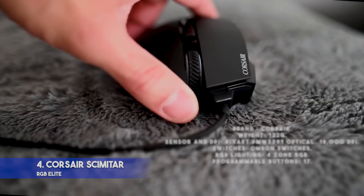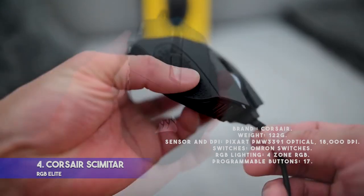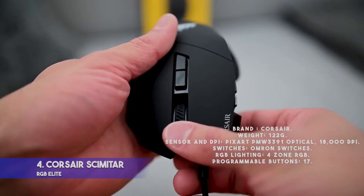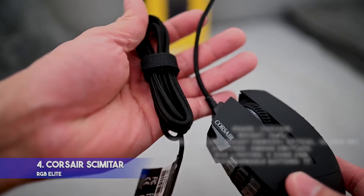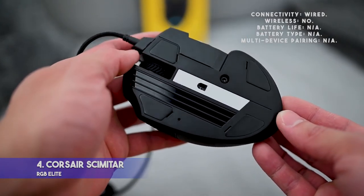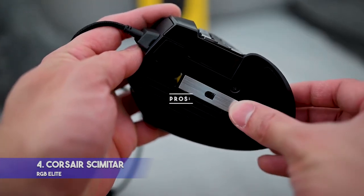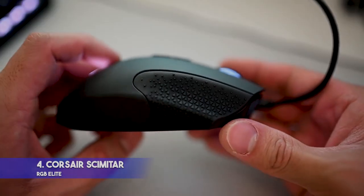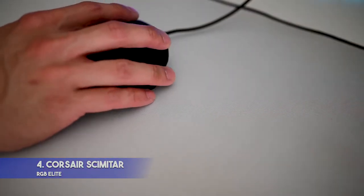Specifications — Brand: Corsair. Weight: 122 grams. Sensor and DPI: PixArt PMW3391 Optical, 18,000 DPI. Switches: Omron switches. RGB lighting: 4-zone RGB. Programmable buttons: 17. Connectivity: Wired. Wireless: No. Battery life: N/A. Battery type: N/A. Multi-device pairing: N/A. Pros: Adjustable thumb buttons for the perfect grip. Comes with 4-zone RGB lighting effects. iCUE compatible for synchronization with other Corsair RGB-equipped peripherals.